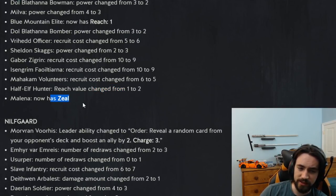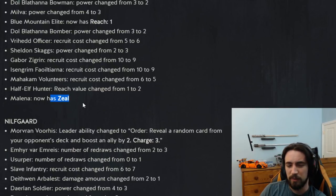Milena now has the order ability. Milena is four strength — every turn you get to move a card. Movement Scoia'tael is not very good. It's cute — if you get a bunch of engines on the board you can start moving things around, but overall movement Scoia'tael still has a long way to go.